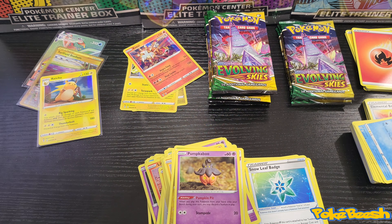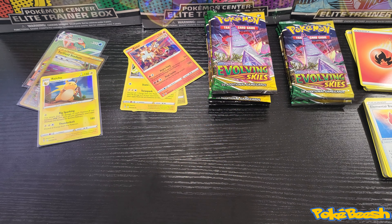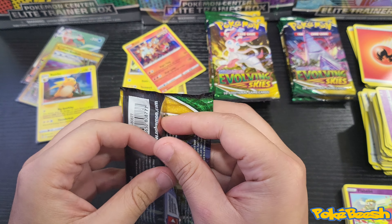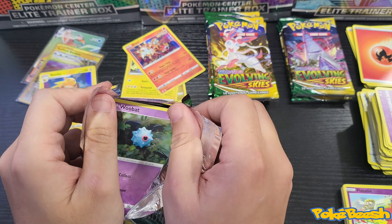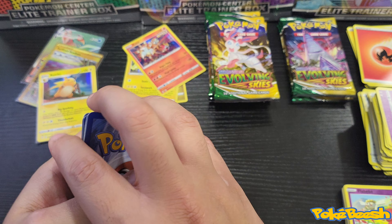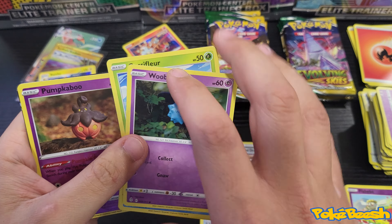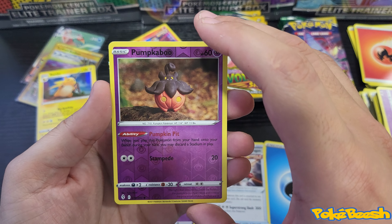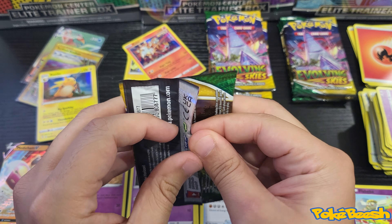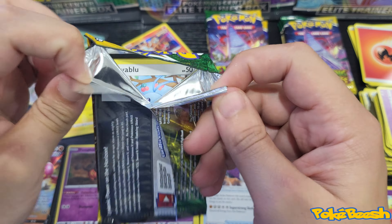We'll pick up the hitters from this pack even though they're not the best hitters — we'll take what we can get. Third stack, let's start it off right. Those are your uncommons, those are your commons, and Pumpkaboo and Medicham V. Not the best V card, but okay, hopefully it'll get better.